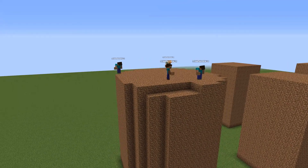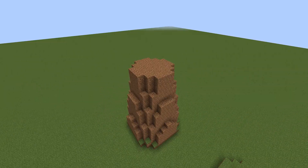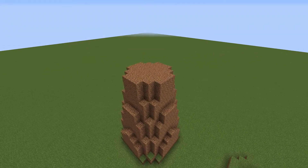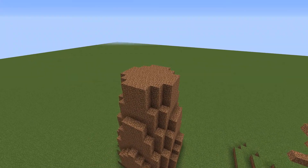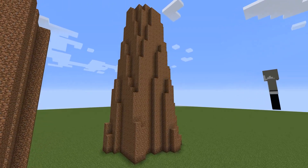I then changed it so they build cylinder-shaped piles of dirt. By then having them squish the cylinders, we get a rudimentary stump. I then added some variation to the base of the stump using simplex noise.